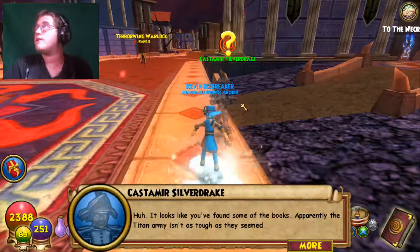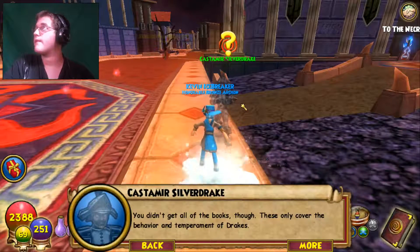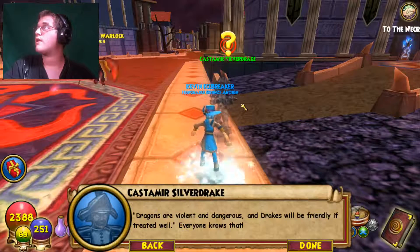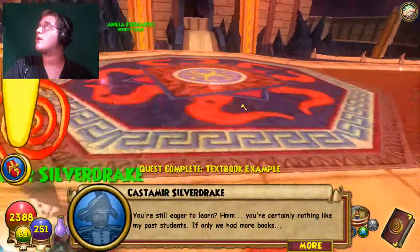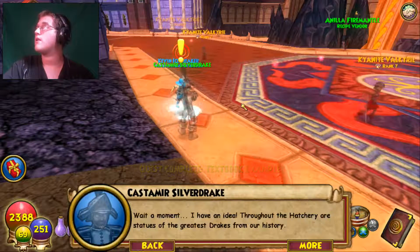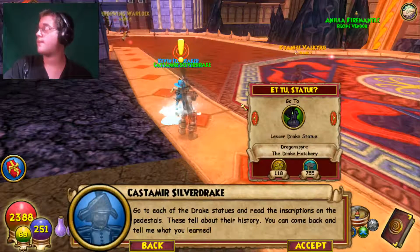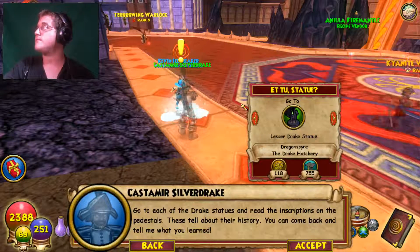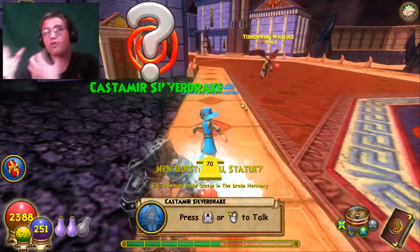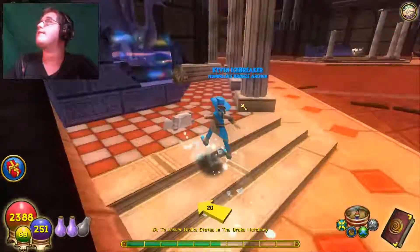Back at Katamir: 'It looks like you found some of the books. Apparently the Titan Army isn't as tough as they seemed. You didn't get all the books though — these only cover behavior and temperament. Drakes will be friendly if treated well. Go to the statues of the greatest drakes throughout the hatchery and read the inscriptions on the pedestals. Come back and tell me what you've learned.' Let's go see the first statue — it's only about 50 away.